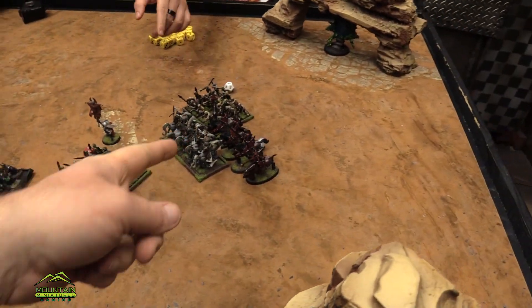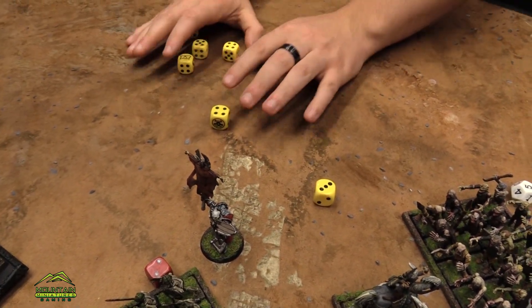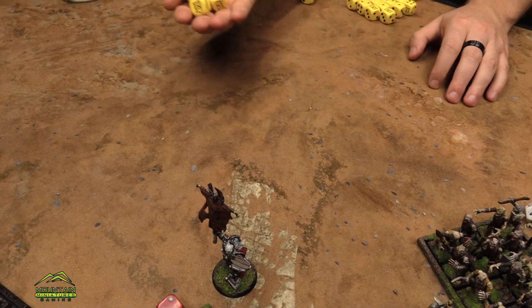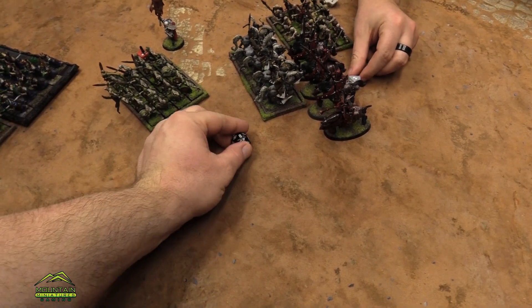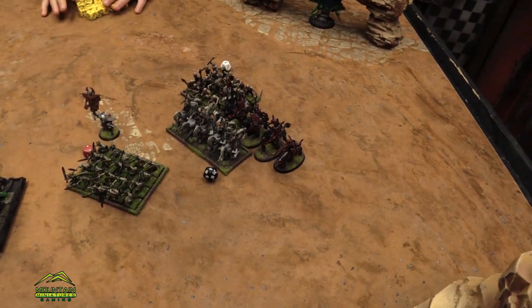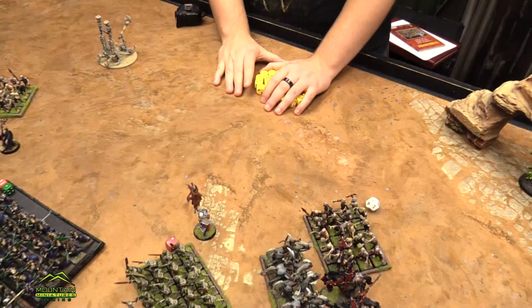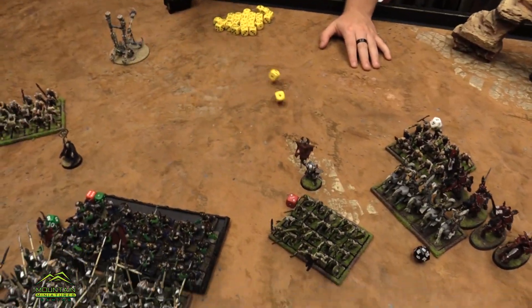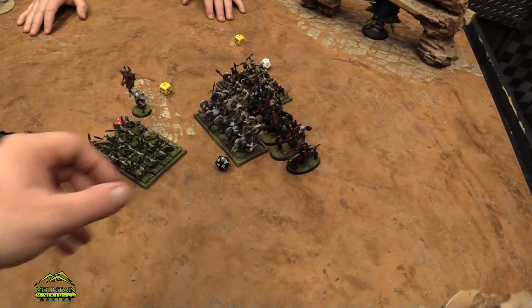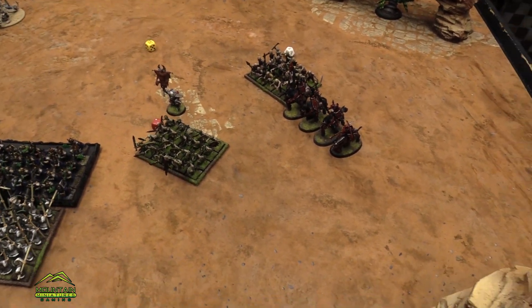Pivoting the unit — skeletons just sitting right there, they can't do anything. This one — I've got 10 attacks hitting on threes, and you're defense four. Twos to wound. Eight wounds, and then they healed two wounds with Life Leech. Those Soul Reavers are pretty good. You saw how — roll high enough and you'll waver them. They could have been taken off the table. Oh, the zombies — break test. We are looking at a total of 18. They're broken, routed.